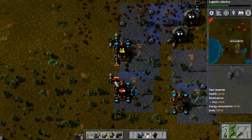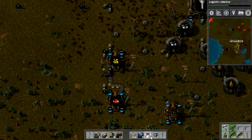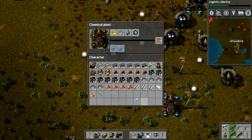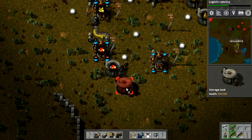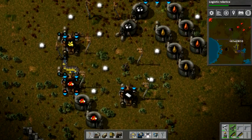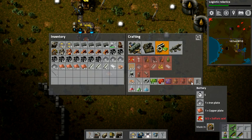It needs an inserter to take it out. I've already used up both inputs, so I might just have to put this in by hand. But putting iron plates in - sulfuric acid! Awesome. And now I can put this in a storage tank so I can mass produce it.